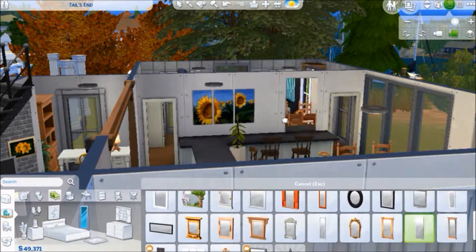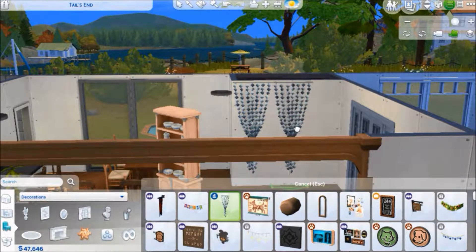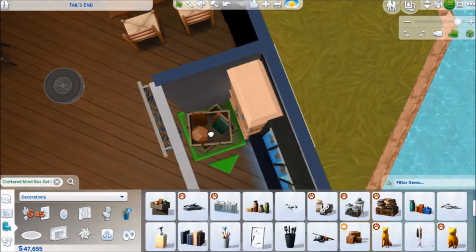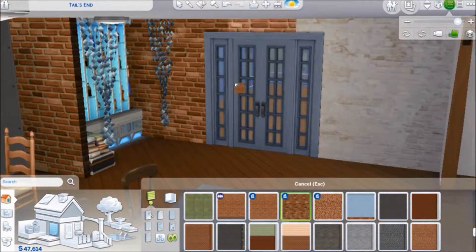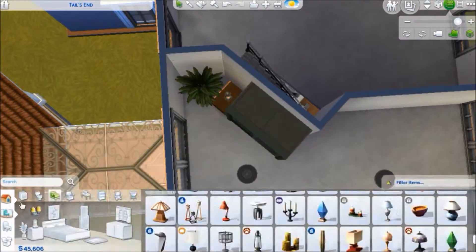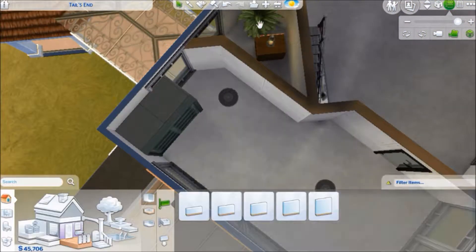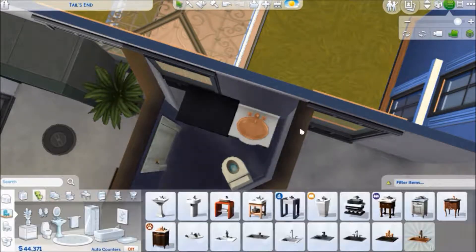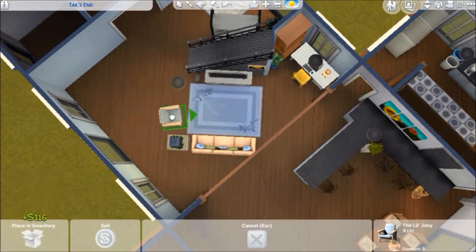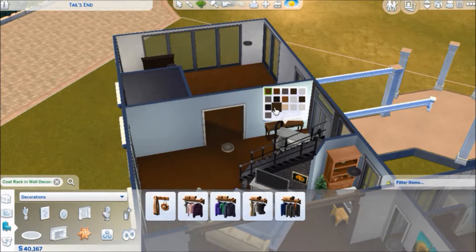Attached to the dining area we have a more relaxed living area. In the beginning I planned for that to be the only living area, but then I had a lot of extra space — the house was bigger than I realized. So I added a more formal living room near the entrance area. On the top floor I changed a lot of the walls to half walls because I used the new glass roofs from The Sims 4 Seasons, and it looked weird when walls intersected with the glass roofs.